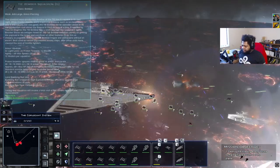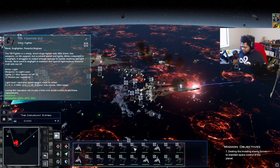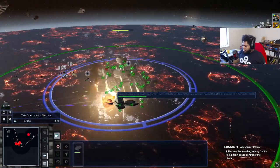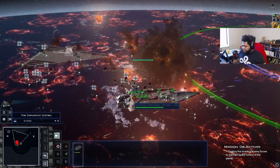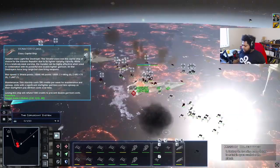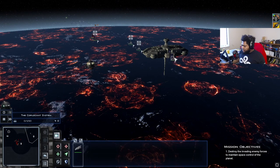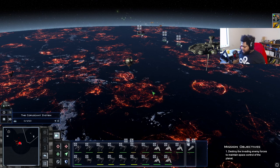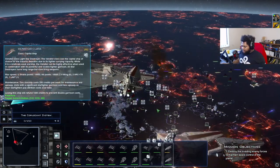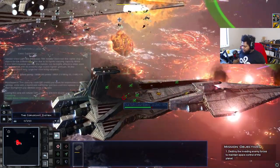We're going to target the shield generators on those really quick. All starfighters set to hunt. All bombers focus fire on the Venator. Unfortunately it's pretty much out of combat for the rest of our units. The Gonzati's are unfortunately a bit of tissue paper — it is what it is. The shields are gone on this Venator — we can truly start focusing our fire on it with our Golan.